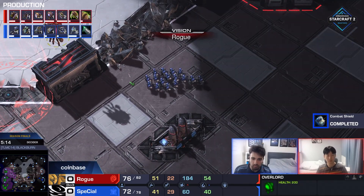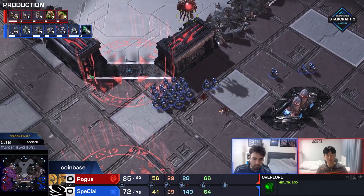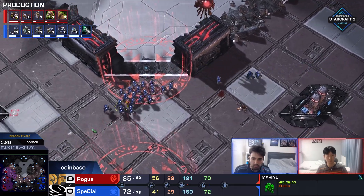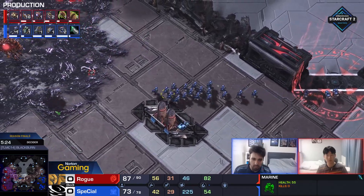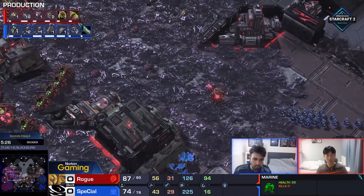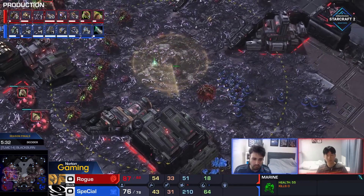This is the first time that Rogue is going to see there are more than just a couple of Marines out there already. He can cancel those Spores immediately. He's going to fire up 16 Zerglings, but 16 Zerglings should not normally be enough. If all the Queens are in the correct position, that's where things become a bit more doable. We can start dreaming about holding, but there is serious potential in the very first Stim for Special.